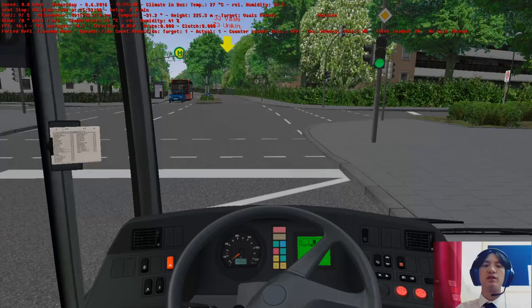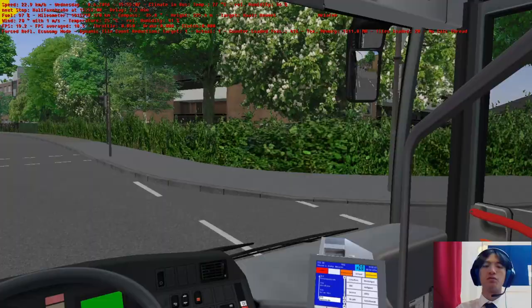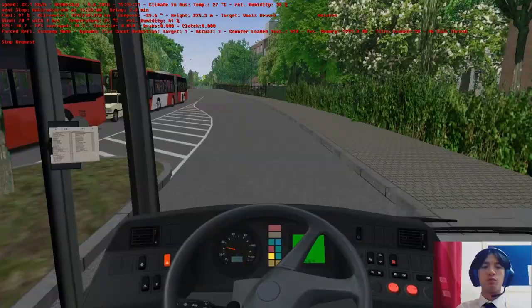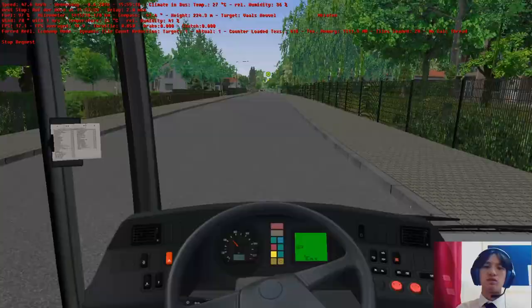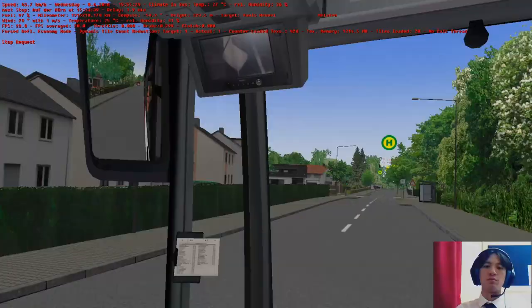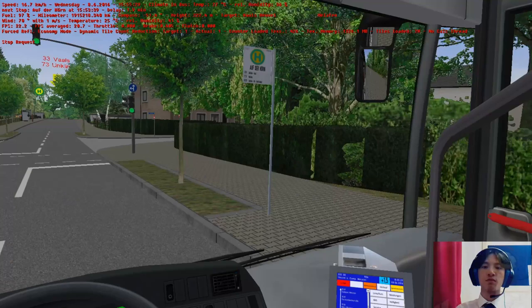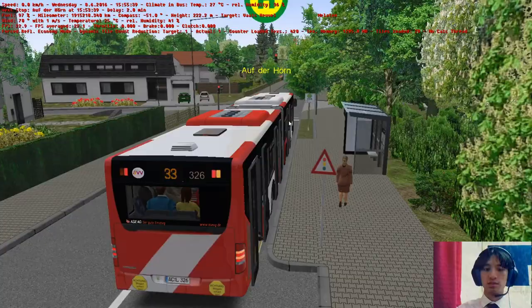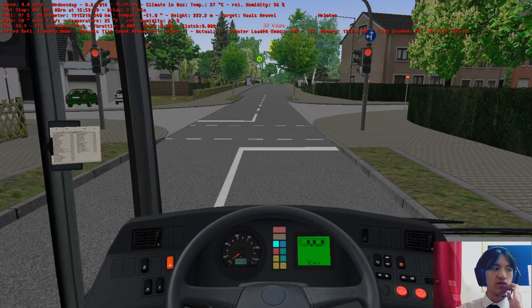By the way, the first door in this bus is an inward gliding door and all others are sliding plug doors. But on the rigid and the Sitaro G, all those are inward gliding doors, like on most of the other German buses. By the way, this means I am approaching the autobahn — I shouldn't call it motorway. And actually when I get on the autobahn I immediately get off, so it isn't that much of an autobahn.